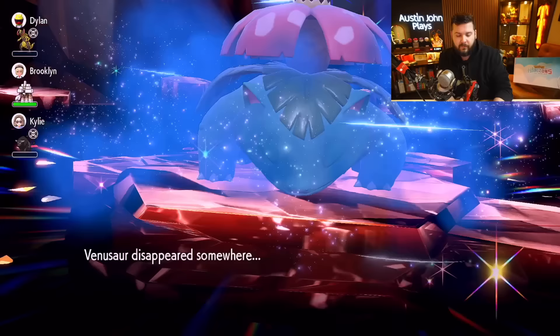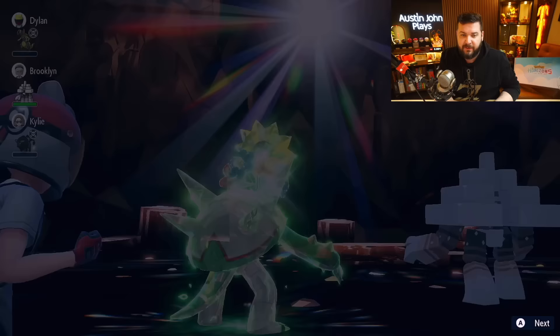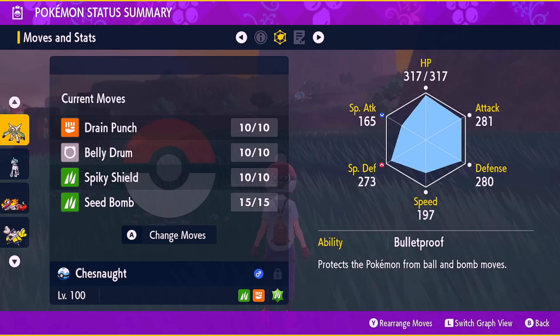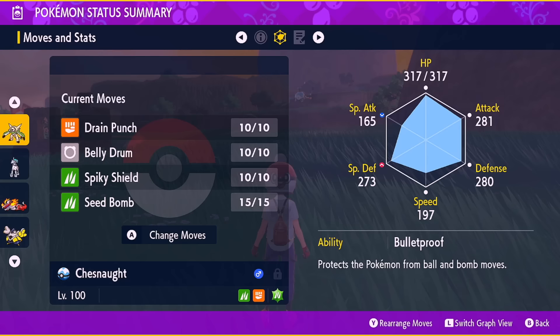Previously I was having some difficulty, but now there is a strat to take down Venusaur. Let's go over it — Venusaur disappeared somewhere, that's fine, I'm confident we can do it again. First, let's go over which Pokemon you're going to be bringing into battle. We are going to be using Chesnaught.